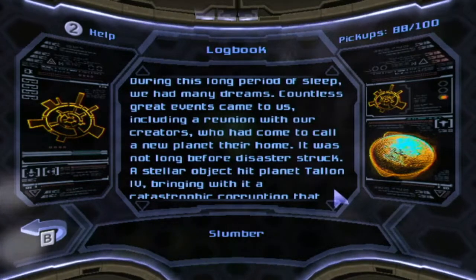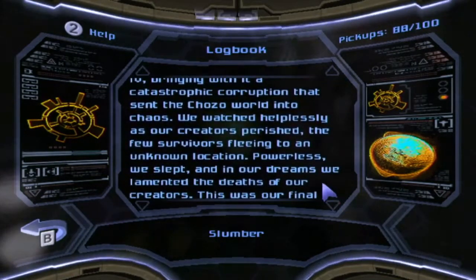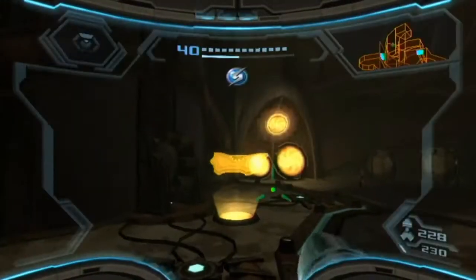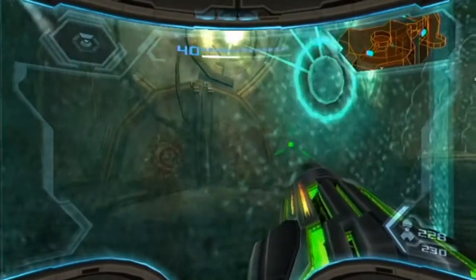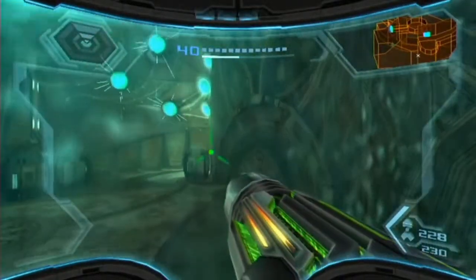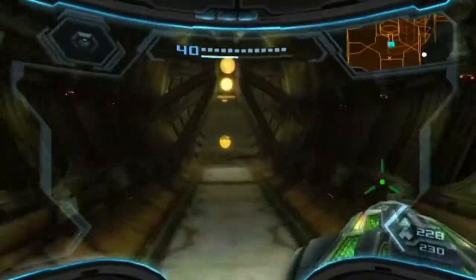The survivors fled somewhere - I don't recall if that's ever explained actually. That is sad. I checked the map between parts and I don't believe there are any items on Eastern Sky Town. I think we're all set on that front.